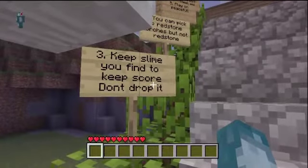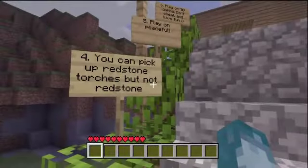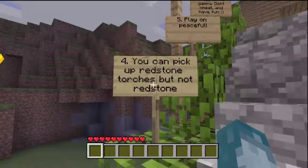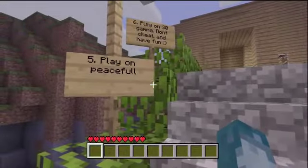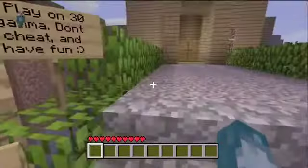Rule number four: you can pick up redstone torches but not redstone. Rule number five: play on peaceful. Rule number six: play on 30 Gamma. Don't cheat and have fun.